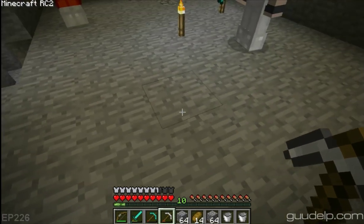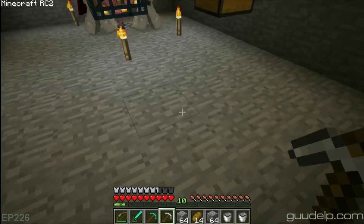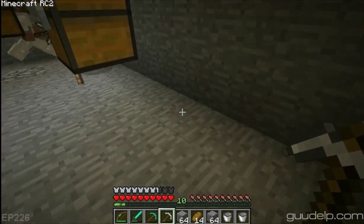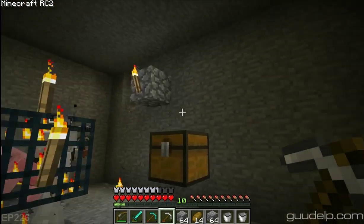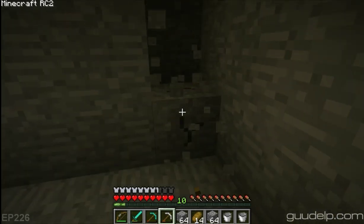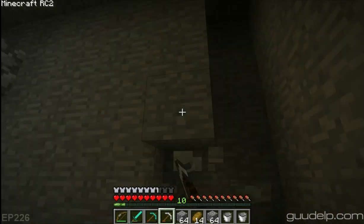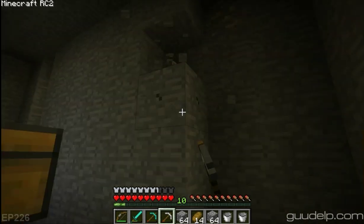You need one air block above and one below it. Okay. Doesn't look the best, though — just a giant box. Well, we've got some nether rack on us. Wouldn't that make it prettier? Kind of etho it up a little bit.